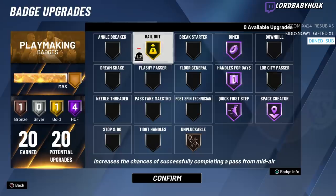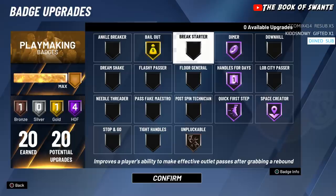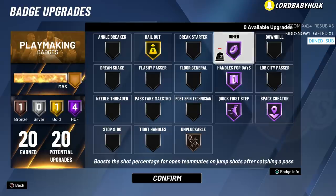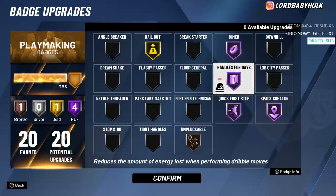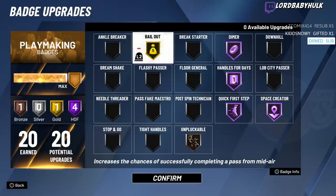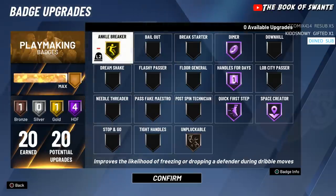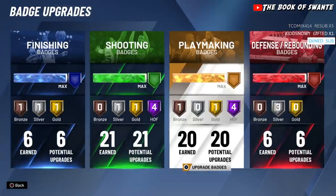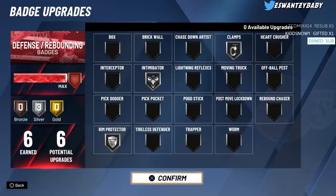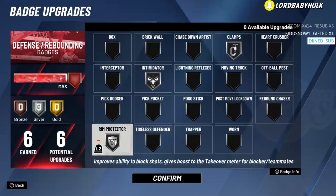If you're going to use bailout, use it on gold or higher — on silver you will miss some passes and certain animations, it's not worth it. I wish I could have ankle breaker too but I choose space creator. I get plenty of ankles with it. I have hall of fame dimer; I usually have one of my locks run floor general so my three is like a 99. These are mandatory. I'm not a bailout player but I like options since people double and triple me a lot. For defensive badges: rim protector silver — trust me, people cannot shoot on this game.